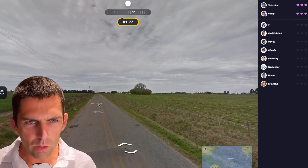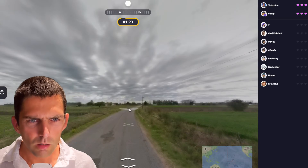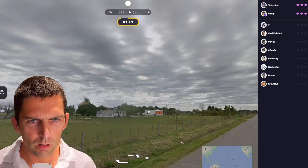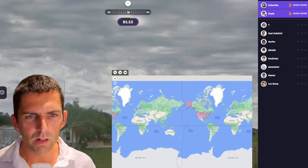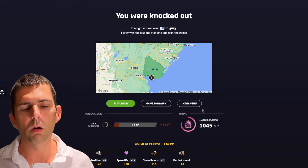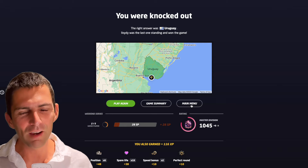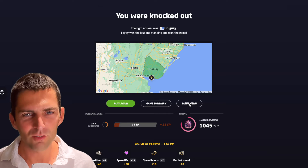Oh, a yellow line in the middle. Is this the US? Double yellow line — this looks like the US, like the middle of nowhere. Let's go for the US very quickly. I have two seconds left. I was knocked out. Oh my God, that was a terrible guess. It was Uruguay. There's definitely not the US. I get 28 season points. Came in second. So I did lose 11 rating points before, and I get zero for ending up second.